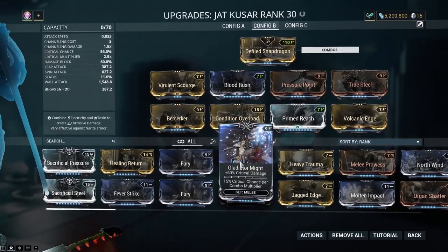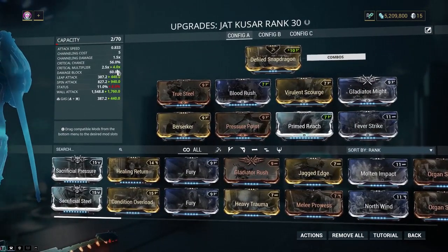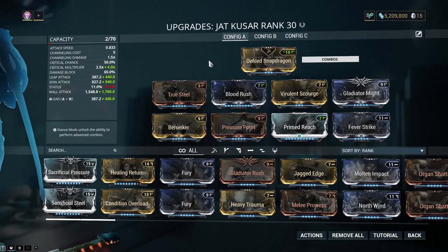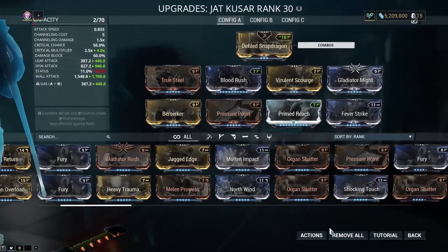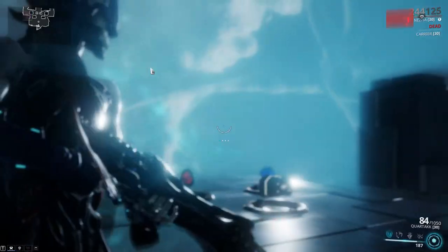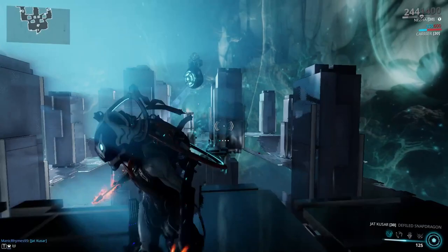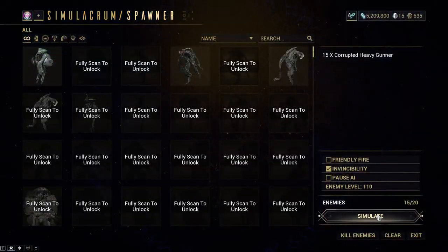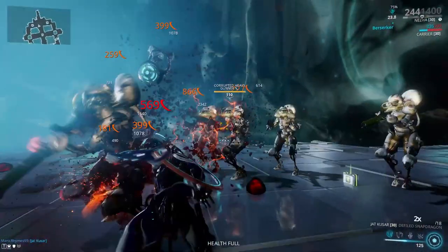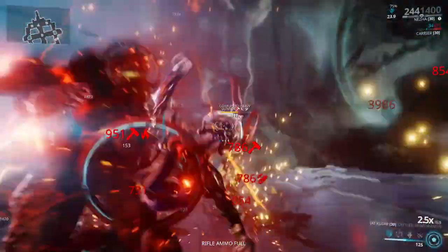You could also make a Gladiator build, and I used to. I have Gladiator Might here. This just has more crit multiplier and a higher gas damage. Now, you might be wondering how this performs with a Viral build on it — let's show that off. Heat Viral. Oh, also — this thing's charge attack will make it explode. It's pretty cool. It will knock enemies down and slash proc them, which is kind of nice. Remember, this is not Condition Overload.